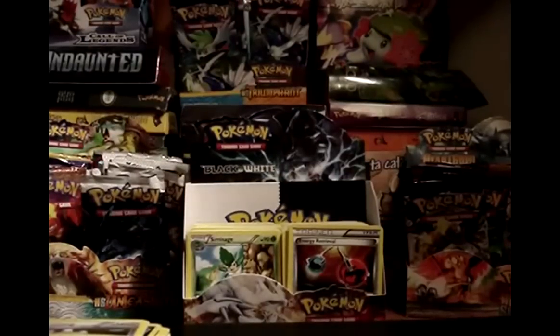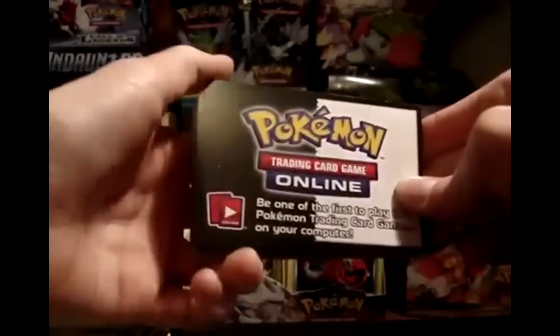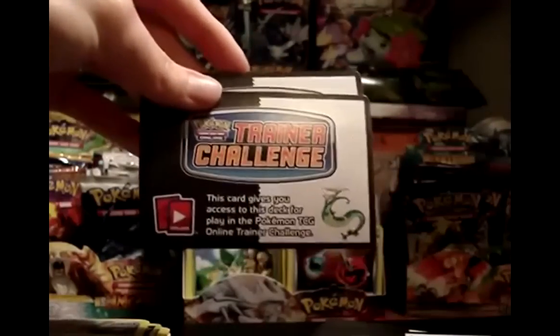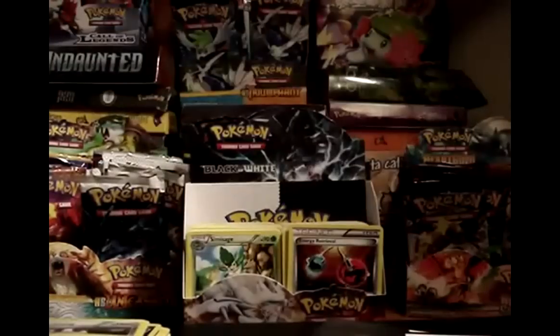This is going to be a quick Black and White booster box opening overview. I tried to do an overview at the end of the opening video but didn't have enough time, so I figured I'd make a separate video. I've got 36 of these code cards — I don't plan on using them, but I've heard the deck codes were going for around $6 on Troll and Toad. I still have two left over from the decks — the Fire Deck with Emboar and the Water Deck with Serperior — if anyone's interested in buying or trading for them.